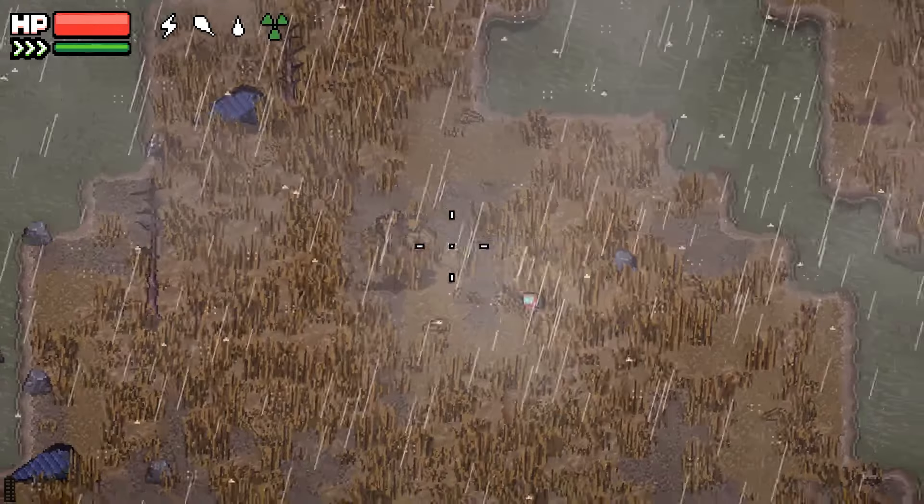Apico is a charming beekeeping simulation game where you can breed, collect, and conserve various bee species. Set in a lush archipelago, the game combines resource gathering, biology, and unique beekeeping mini-games inspired by both real-life and fantasy apiculture. Players can explore different biomes, crossbreed bees to discover new species, and uncover the secrets of the Apico Islands. The game also supports four-player online co-op, allowing you to share the beekeeping experience with friends.